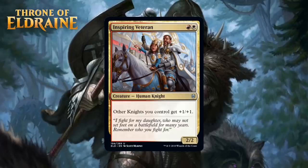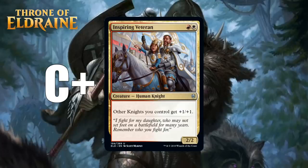Next up, we have Inspiring Veteran, which for a red and a white is a 2/2 Human Knight uncommon, and other knights you control get +1/+1. Red-white is about knights, and this is a knight lord. It is one of the better knight payoffs in the set, and you'll always play it in red-white, but I don't think it does enough on its own to pull you into the color pair, making it a C+.